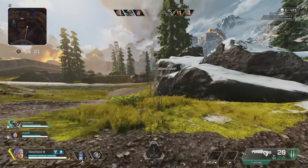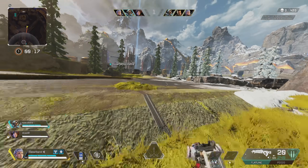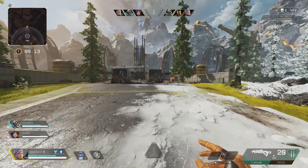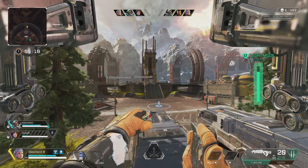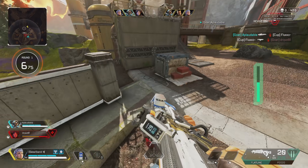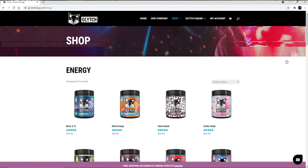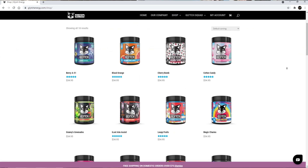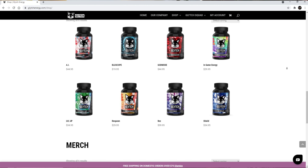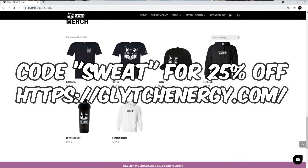I actually want to start with a little bonus tip. Sometimes when I'm feeling tired or lethargic I'll head over to my local gas station and grab an energy drink like Monster or Red Bull. But if you're looking for something different and you're not into those energy drinks, head over to glitchenergy.com — they have a wide variety of powders and supplements, and even t-shirts and sweatshirts. Use code 'Sweat' for 25% off.